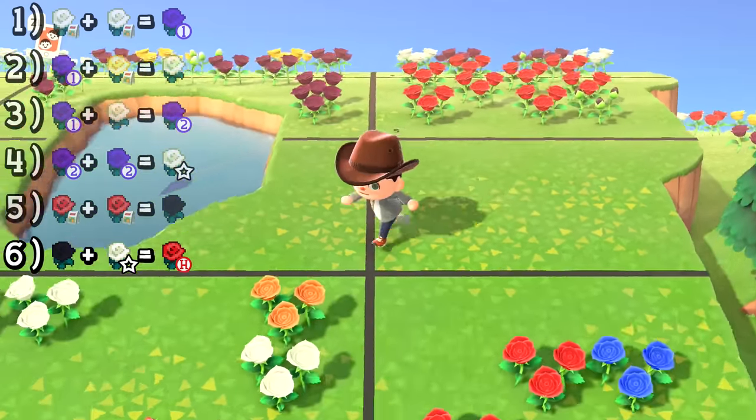But again, if you take the oranges and you breed them with a special white — again, the special whites we got from step four are very important. If you can duplicate them, go for it. You will get this red rose. Again, it's a 25% chance that you'll get a red rose from the orange and the special white, and this red rose is the one that will get you a blue rose 1 in 4 — again a 25% chance. This works.